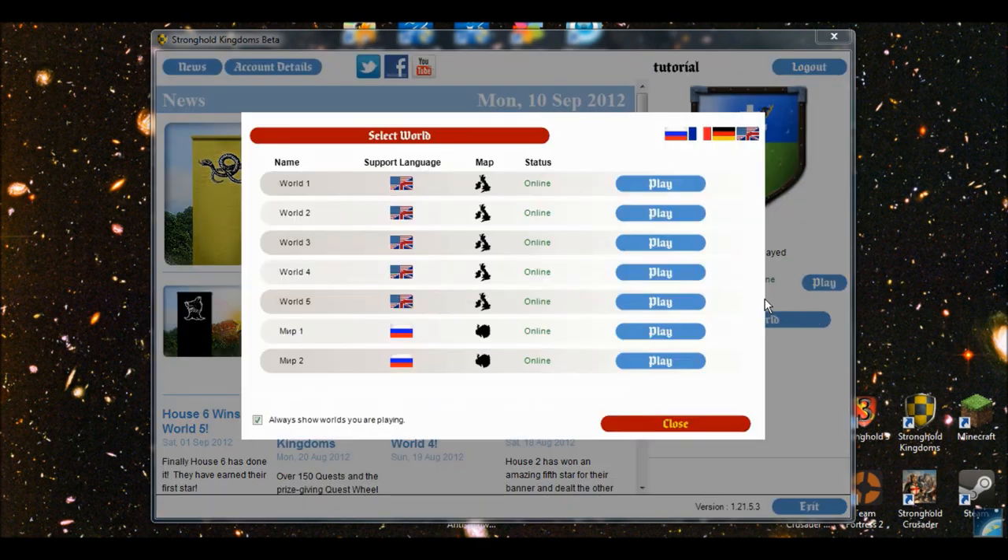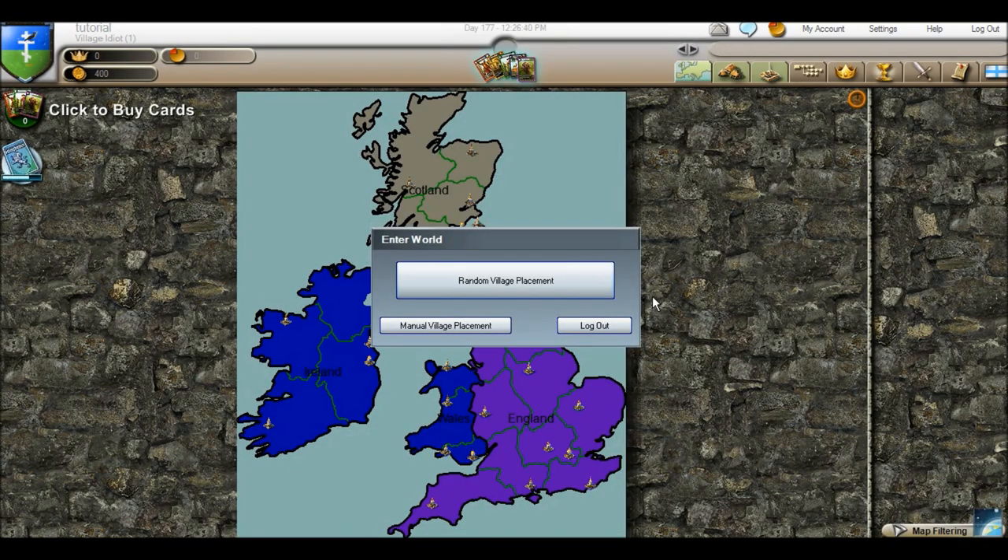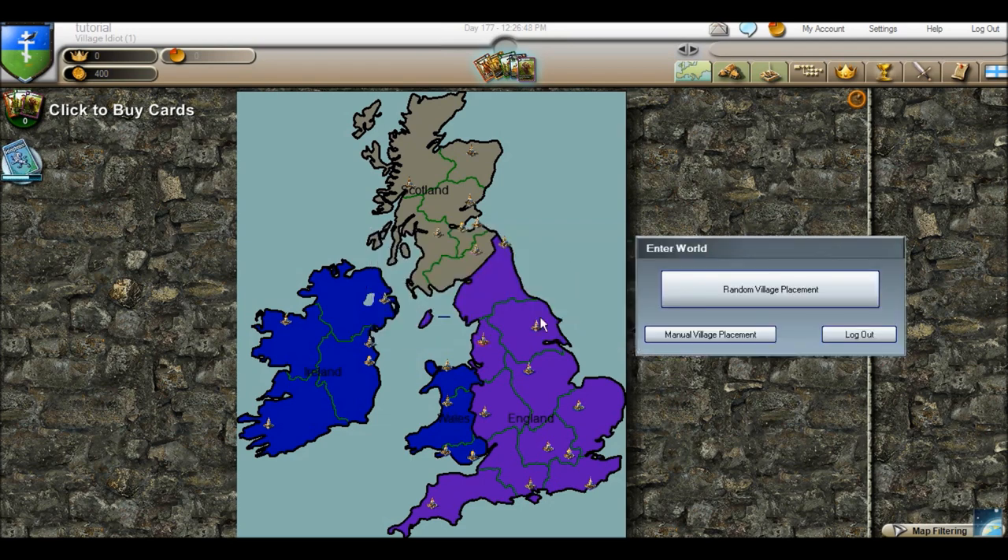I'm going to start on World 5. I'll go between here and the Wikipedia page to show you the differences between the beginners page and what I'm going to show you here. First you can see that I don't have a village in this world, so I have to place it. I have a notion of where I want to go based on where I am in World 1 and other worlds, so I'm going to click manual village placement — otherwise you would click random village placement.